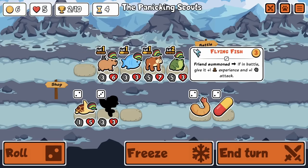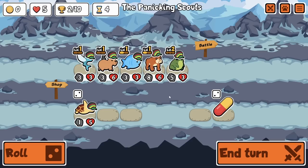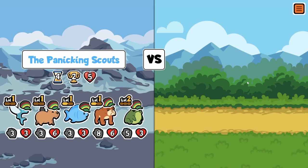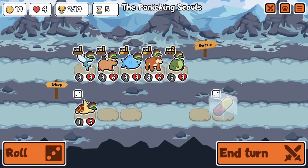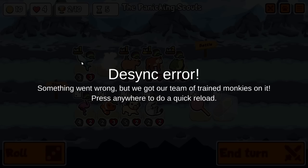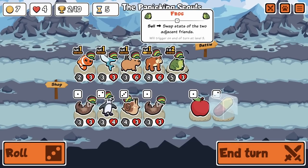Let's get the Flying Fish in here. I'm almost tempted to sell the Bullfrog now. We have a Clownfish here - I do love me a Clownfish, especially since we are running Flying Fish as well. Flying Fish is always good to run. I think we are just going to get rid of it now and give it to the Flying Fish.